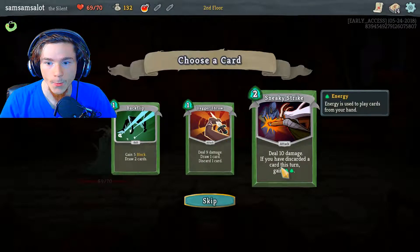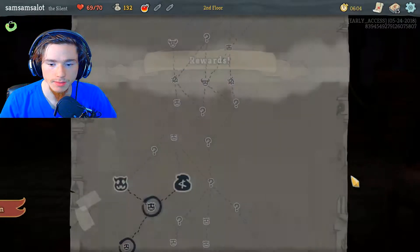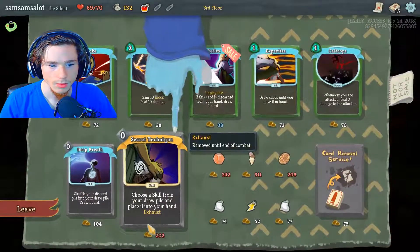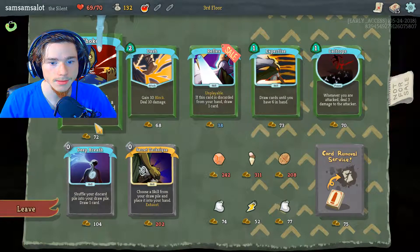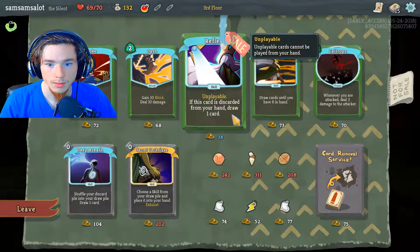I think I might actually get this one because I seem to be discarding a lot. I think I'm gonna go this route and see what I can get. Deal twelve damage whenever you play a card this turn. Targeted enemy loses three HP. Gain ten block, deal ten damage — that's a good one. Unplayable — if this card is discarded from your hand, draw one card. That's kinda silly.